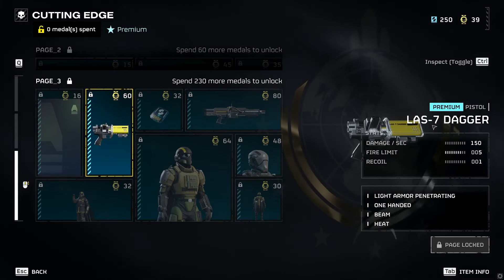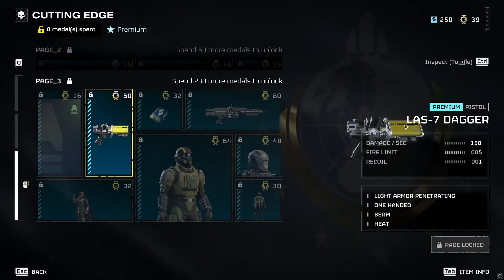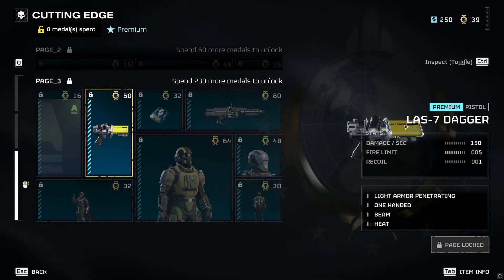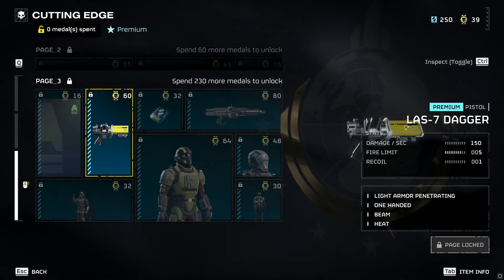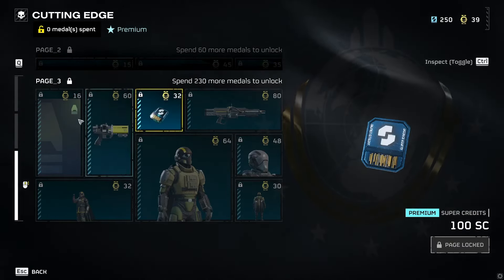And a little one-handed beam pistol, kind of like the Scythe weapon — it's like a mini laser cannon essentially. You can use that one-handed. Another 100 credits.